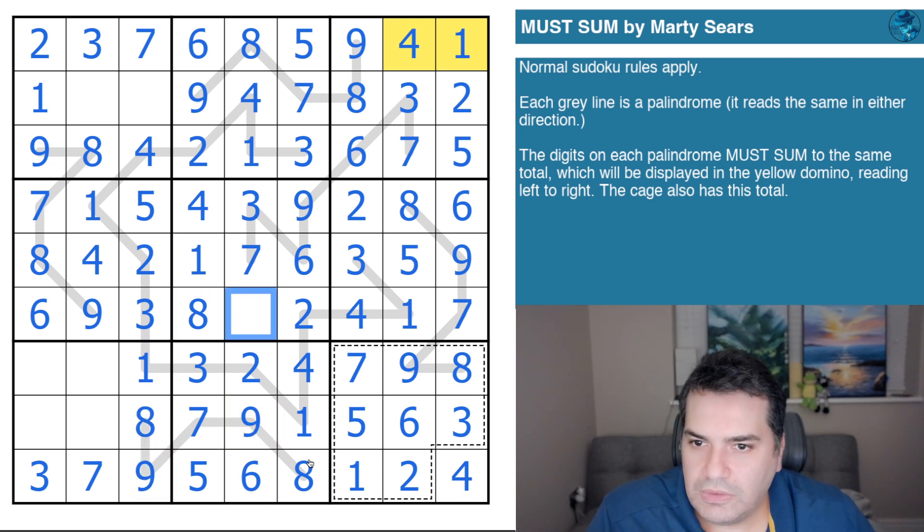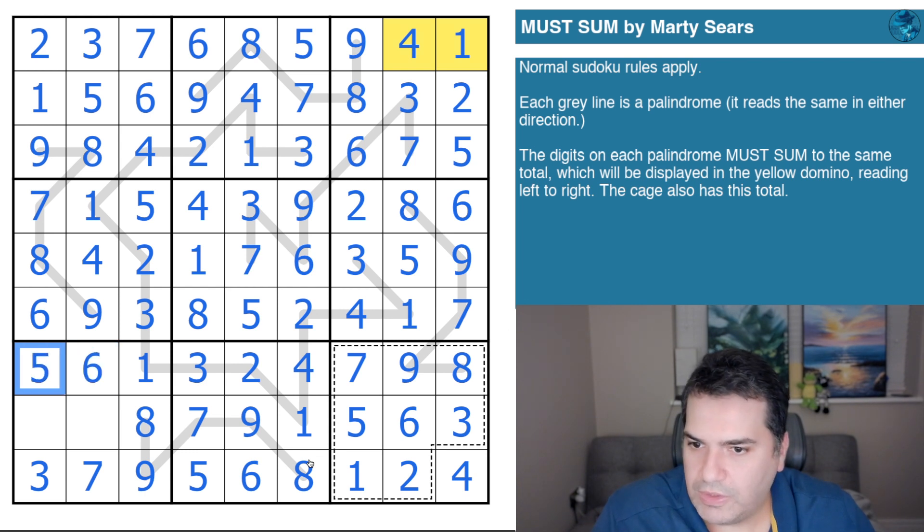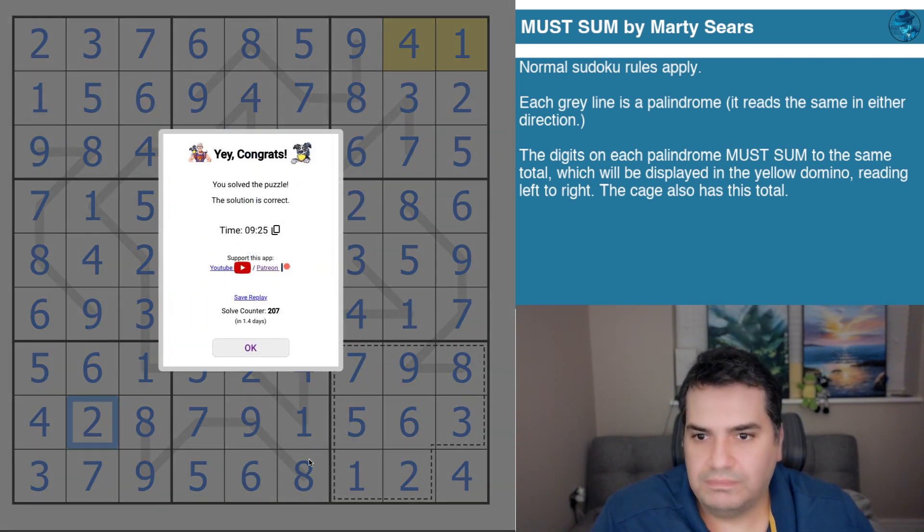Oh, this went by very quickly! Five and six — six, five. Two, four. That's the four. And if I've not made any mistakes — two. Lovely puzzle, Marty Sears.